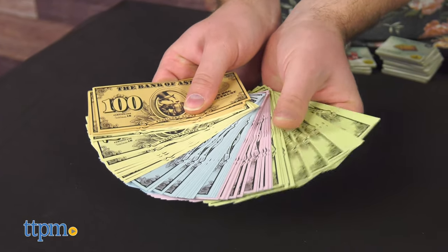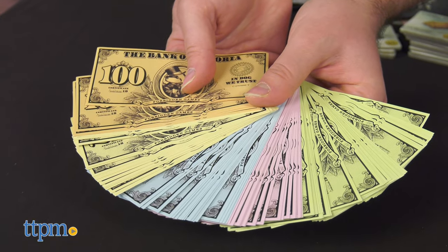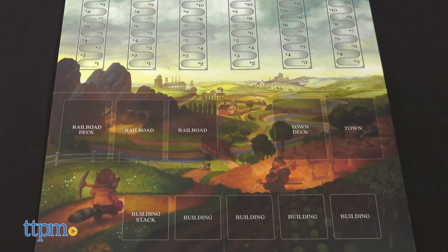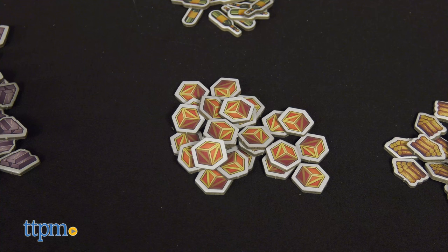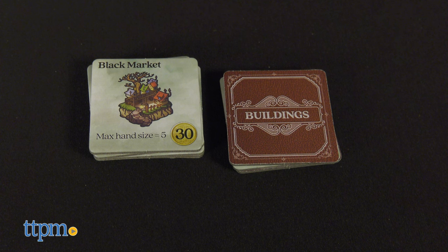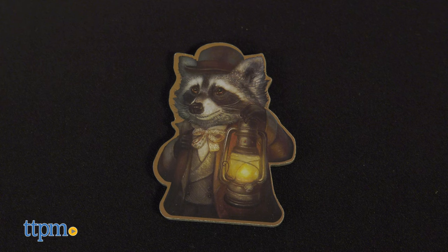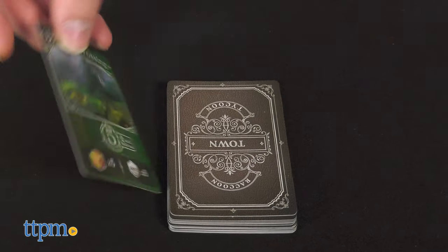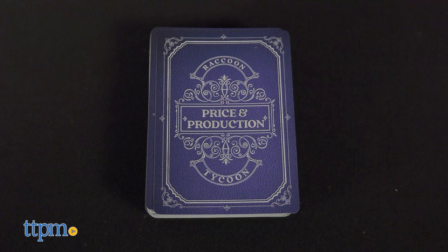This game is pretty complicated, but just remember that everything is in service to these key goals. Inside, you get a game board, bank of Astoria bills, resource tokens, building tokens, the player token which you exchange based on turn order, and three types of cards: town, railroad, and price and production.